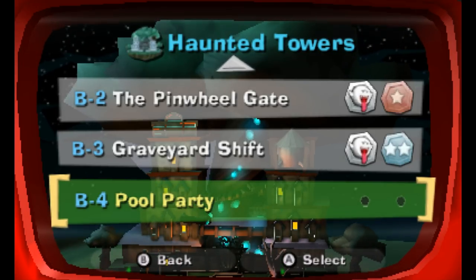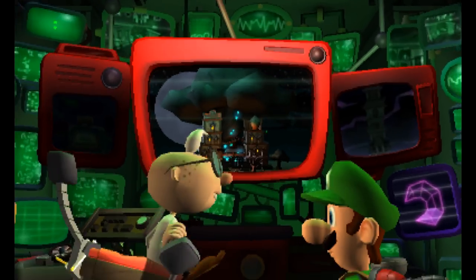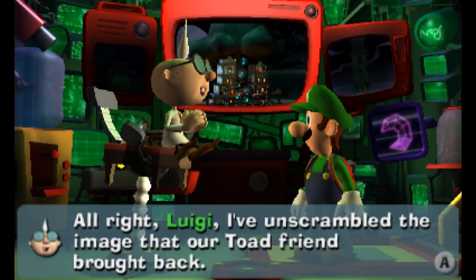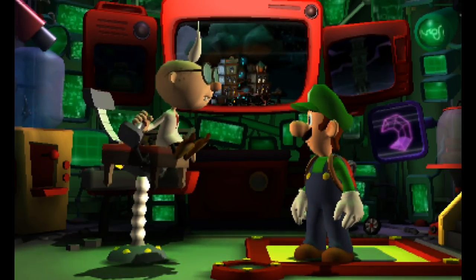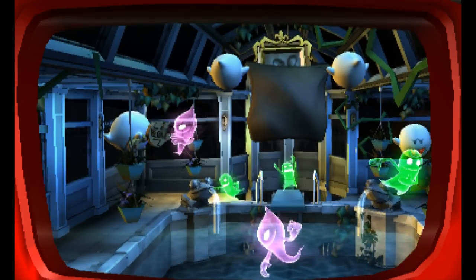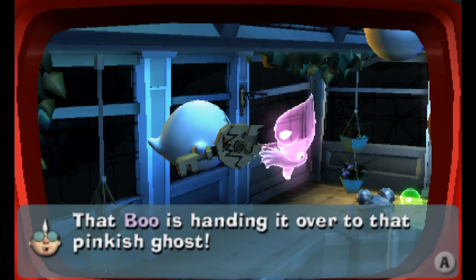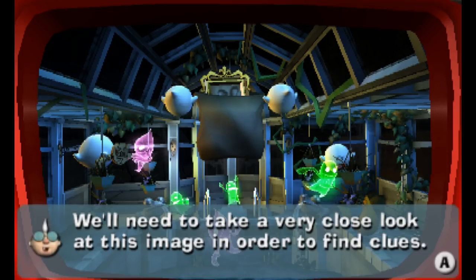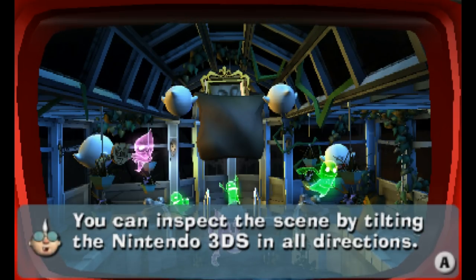The toad rescued in the crypt managed to bring back a snapshot from the tridimensional security camera. Let's take a look at it. Egad has unscrambled the image. There's a boo, and that key looks mighty special. The boo is handed over to a pinkish ghost, and there's several of them. We need to take a very close look at this image to find clues. You can inspect the scene by tilting the Nintendo 3DS in all directions, zoom in and out with L and R, and press B when done.